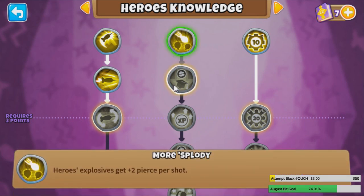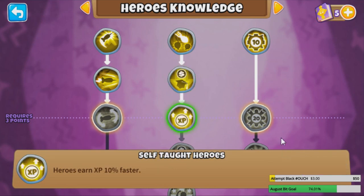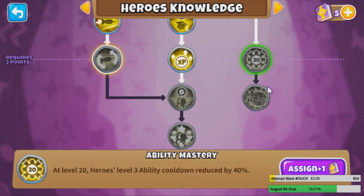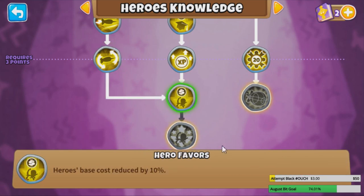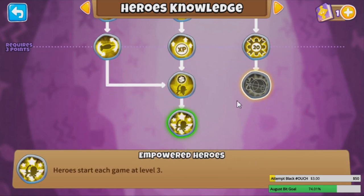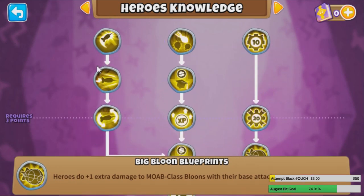Plus 2 pierce, sure. 10% cost reduction — that would be great. All of these would be great for the 1-tower challenge to be honest. Legit everything. Maybe not a level 20 because you can't get there, but still, it helps. We'll get this and the next one too, then use our last MK. Spend the entire tree on this guy.